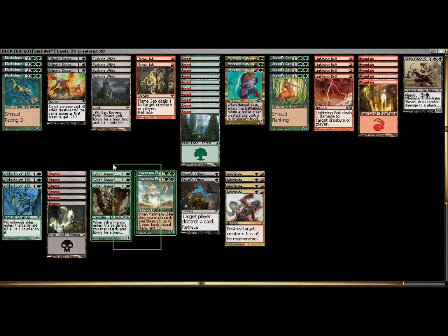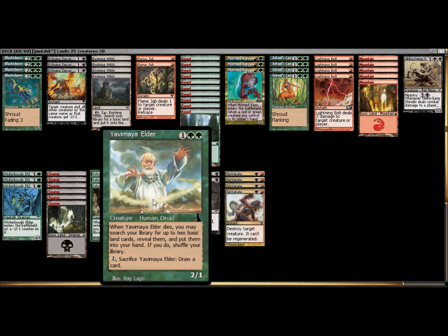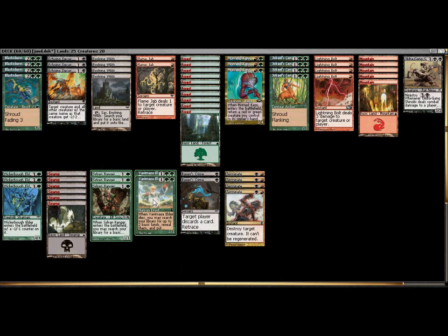My fetch package is maybe a little short of what some may have expected. I wanted creatures that put land in my hand — putting it on the field doesn't help me, as that ends up with a bunch of land on the field I can't do anything with. I wanted it in my hand so I can use the retrace ability, and I wanted to keep the mana cost low. So I'm running three copies of Sylvan Ranger — that's a 1/1 for two that gives you a land — and two copies of Yavimaya Elder.